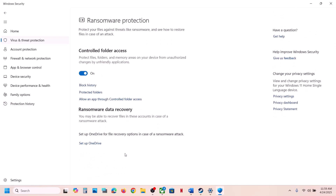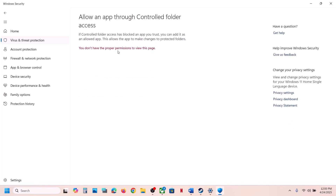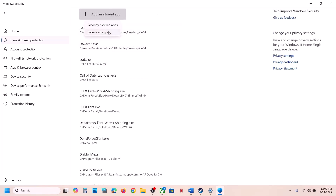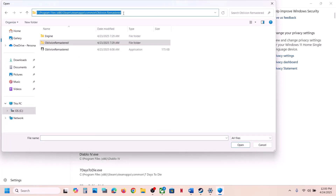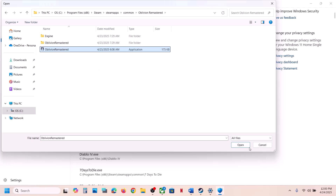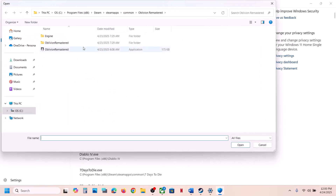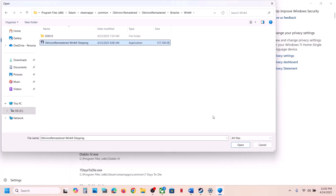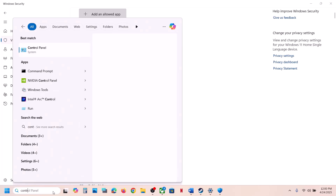Also go to Virus and Threat Protection, scroll down, click Manage Ransomware Protection, then click Allow an App Through Controlled Folder Access, click Yes to allow, then click Add. Go to the game installation folder, select the game EXE file, click Open, click Add again. Then also open the Binaries Win64 folder, select that EXE file, and click Open.